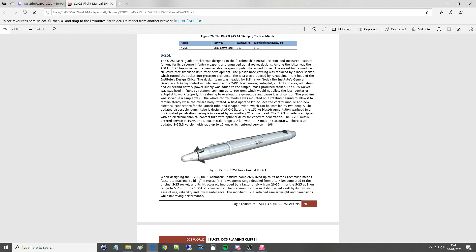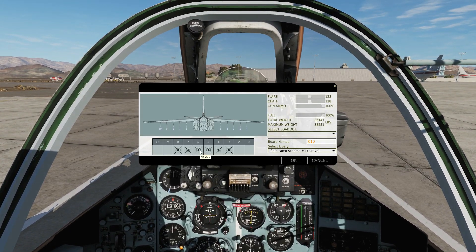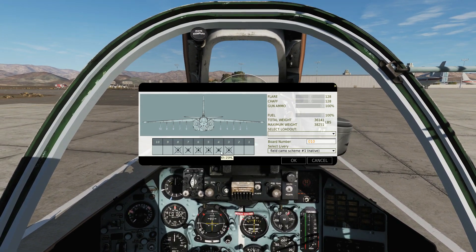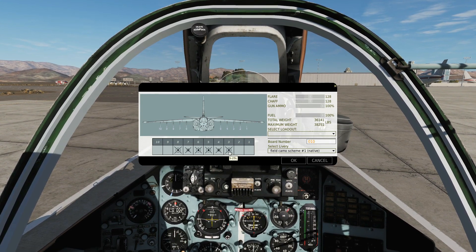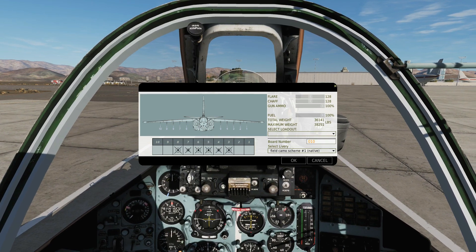And we have the S-25L. This is essentially an S-25 rocket adapted to be laser-guided, otherwise the same as the S-25. So we've got the two inner pylons, 5 and 6, as the KH-29Ls — that's the only pylons they can go on due to their weight. We can have the KH-25s on pylons 4, 3, 7 and 8. And the S-25Ls we can have on pylons 2 to 9; I've got them currently on pylons 3 and 8.